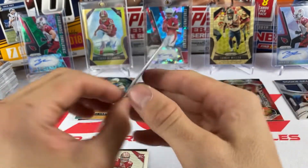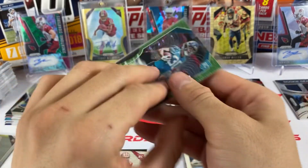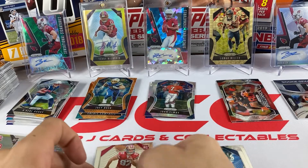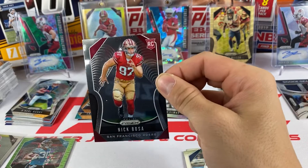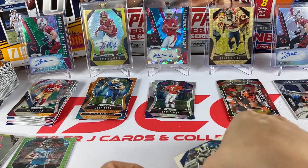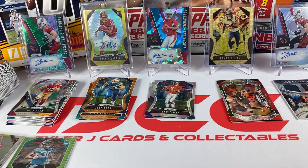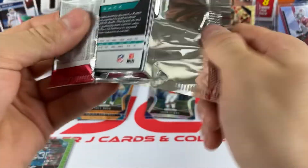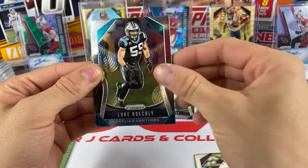You're not guaranteed an auto out of the mega box so that's a really nice hit. Ryquel Armstead auto - hopefully he can get some playing time, but I know Fournette basically gets 100 carries per game. Nick Bosa is right behind McLaurin again - every time I get a Terry McLaurin, Nick Bosa is literally right there. They must come from the same sheet.